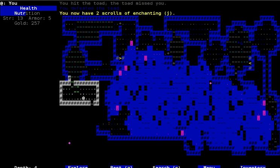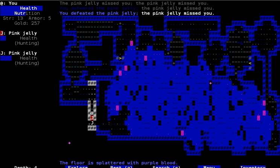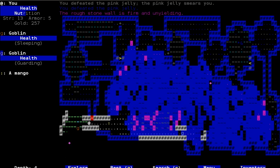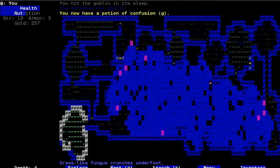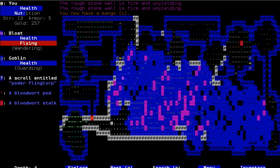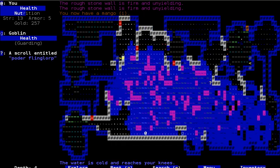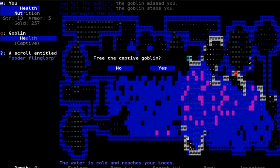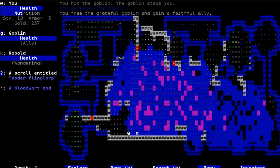Don't hallucinate — good. There's another scroll of enchanting. There's some food down here. A little confusion — not great, but whatever. Is there a captive over here? Yeah, sure, I'll take a goblin friend. Let's get out of here.